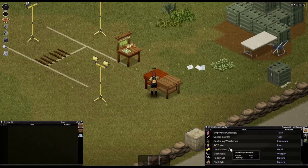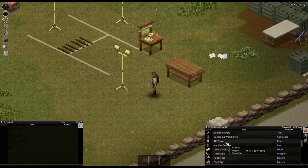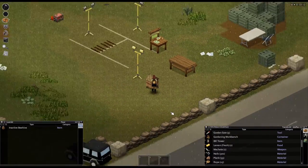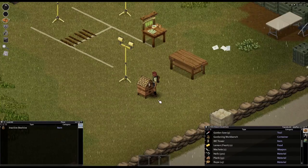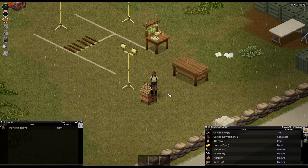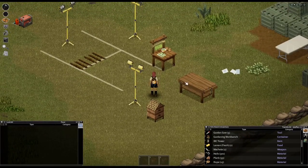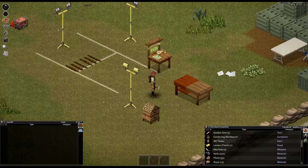Now we've got only one beehive left - a big one. So if you have a few other beehives, they will not exist anymore. If you're waiting for the beehives to work as furniture, this is the bad news part because it's not working right now. But I've got a solution for you, and this will lead us to the next part: farming.